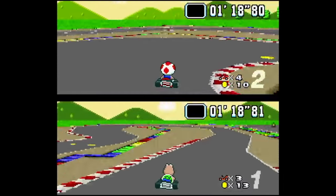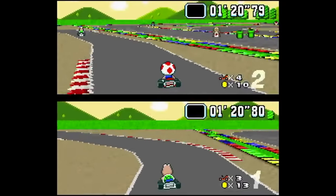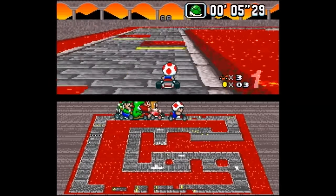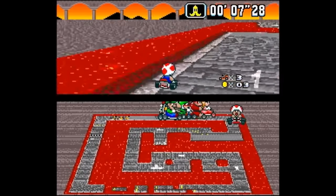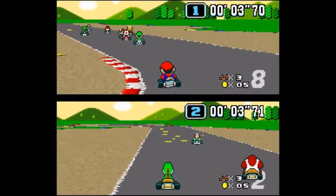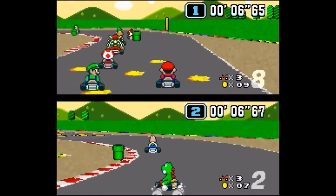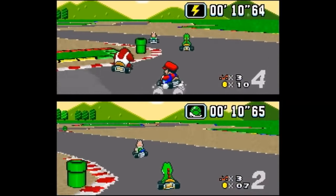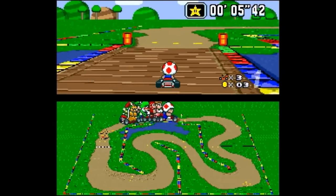That changed around three to four months into development when the team managed to get two players driving on screen at once. Looking at what they had done, they wondered what it would look like with Mario driving the kart instead of this random guy. After implementing this design change, they jointly decided that having Mario in the game looked better than what they had previously, and thusly Super Mario Kart was born.